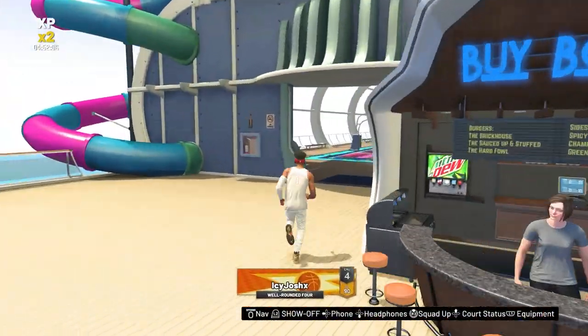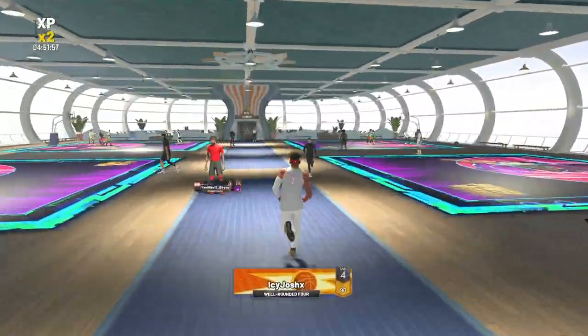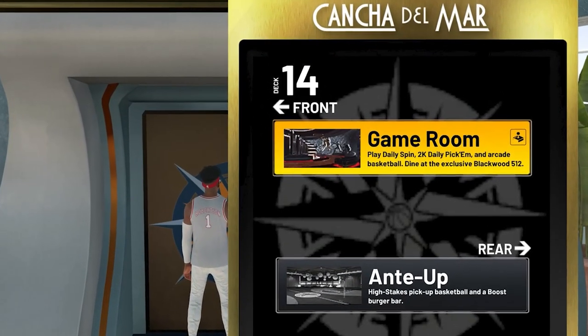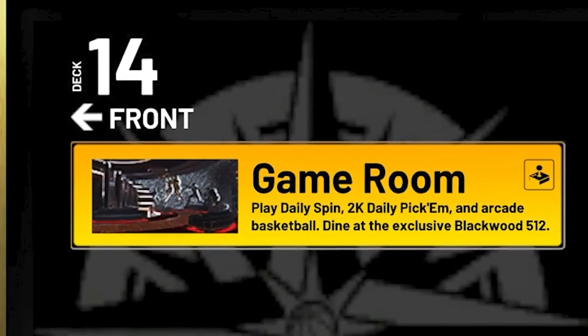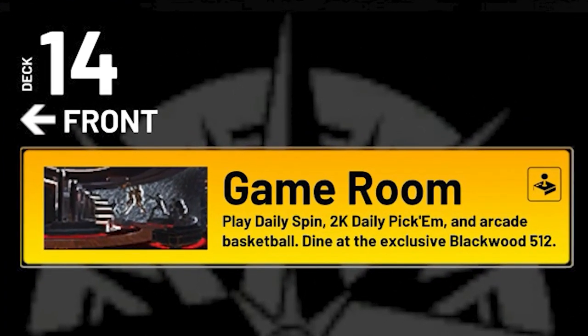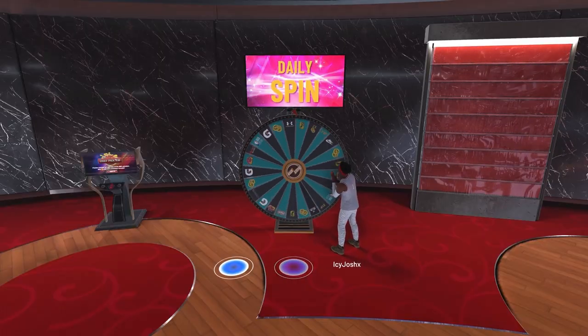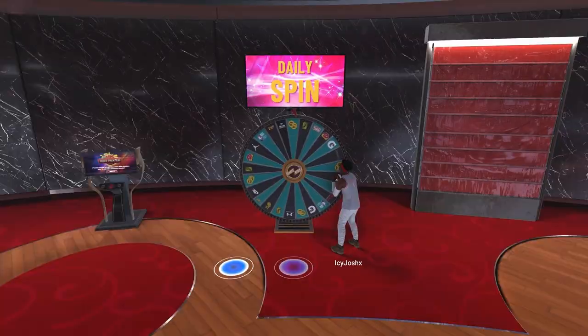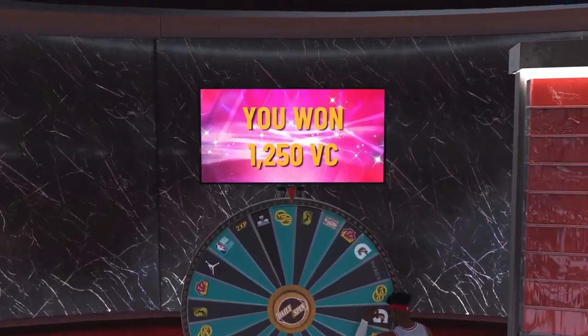To find the daily spin on current gen, when you guys spawn in, you want to turn around, make a complete 180, and run all the way to the elevator by the two squirts. Then you want to go to floor 14 where it says game room, and you'll load into the room with all the wheels. Quick little side note: when you do hit level 26 in each season, you get way better rewards on the wheel — so instead of getting like 1,000 VC per day, you can get up to 3,000 per day.